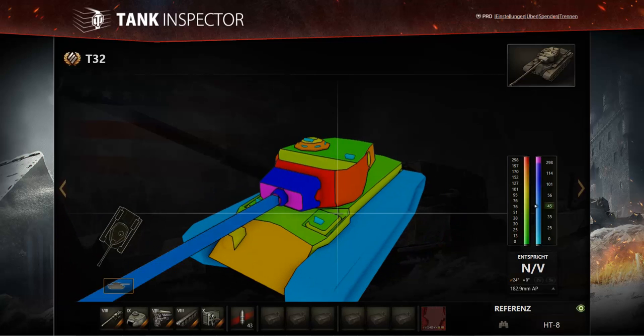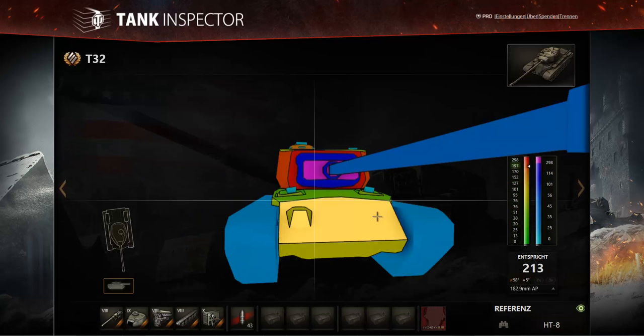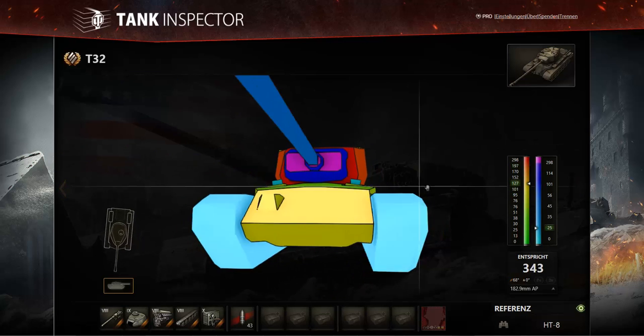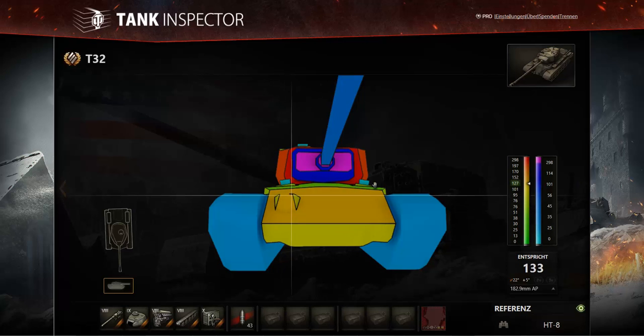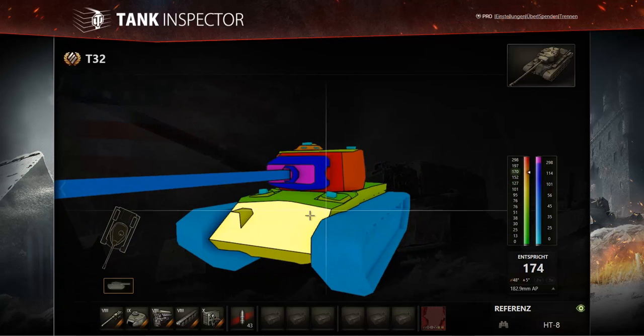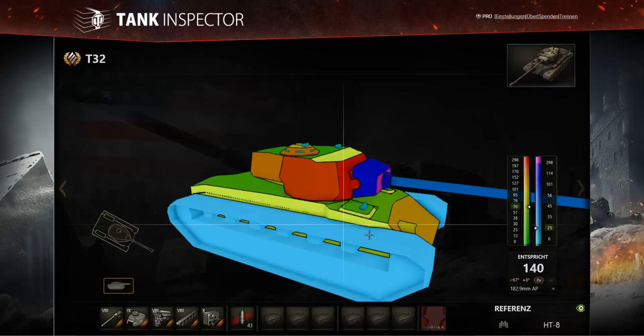The turret is one of the main reasons playing the T32 is such a pleasure. Get this tank hull-down and most shots will gravitate to the turret, which they simply won't penetrate. Many people think American heavies have weak hull armour, but that's rubbish — the hull amounts to nearly 200mm of effective thickness when angled. Lower tier vehicles will just bounce off your upper glacis repeatedly. At its tier, the T32 is probably one of the best-armoured machines in the game.